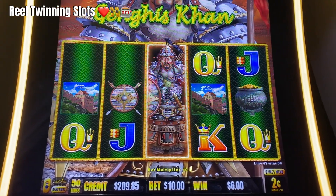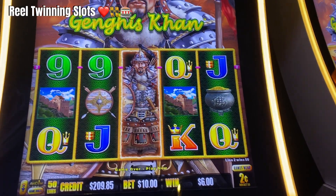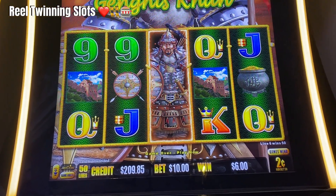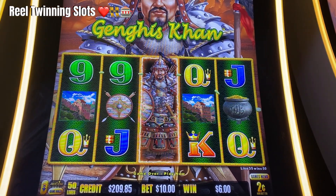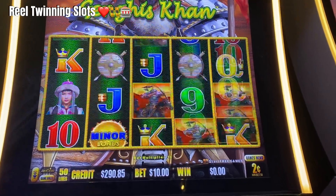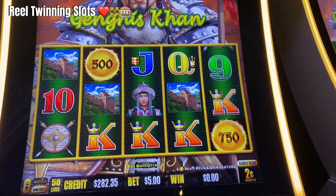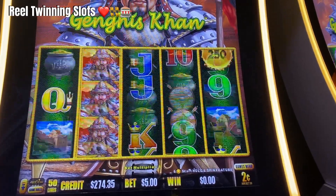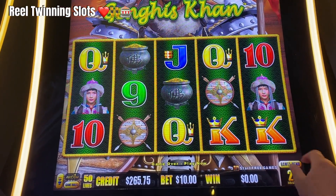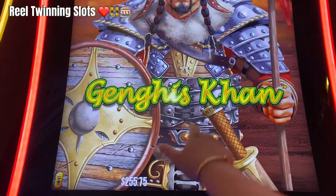Alright guys, we just got back on Genghis Khan and I'm putting in another $100 to start us fresh. I'm going to try some more betting on the $0.02 denomination on the $10 line, so we'll see what we can do. I'm going to alternate between $5 and $10. Let's change our denomination back to 10 cents.